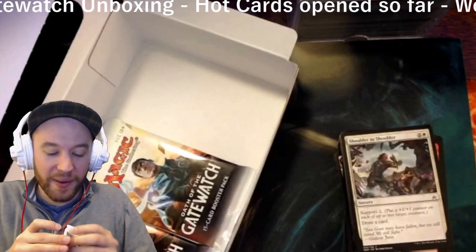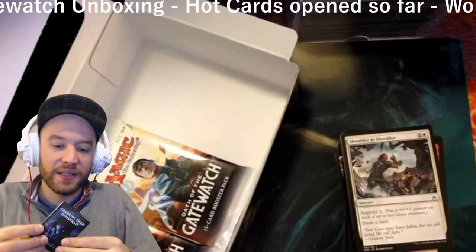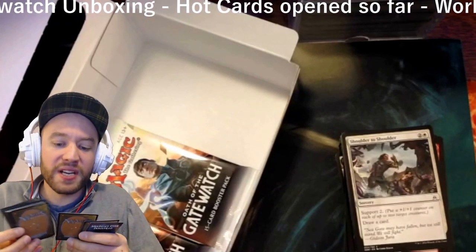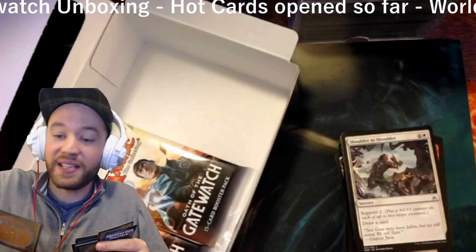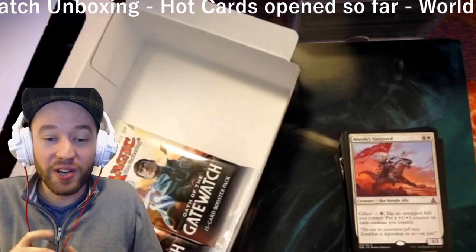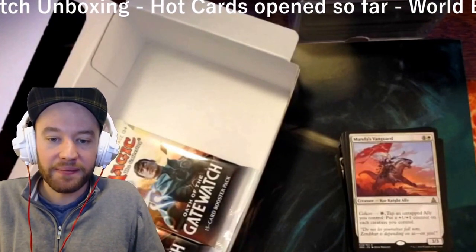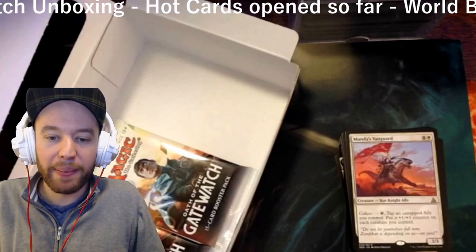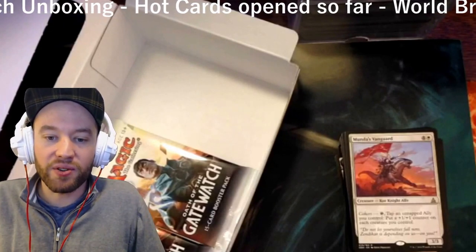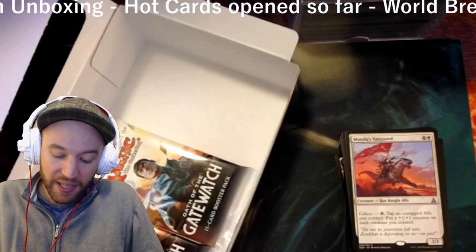Down to three packs — it's the beginning of the end. Survey says: Munda's Vanguard — a kor knight ally for a white and four colorless, with cohort. Tap it and an untapped ally you control: put a +1/+1 counter on each creature you control. Seems pretty good for limited.